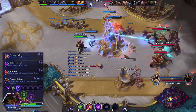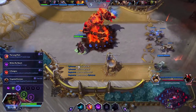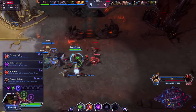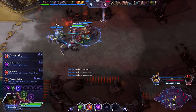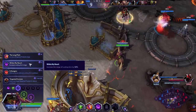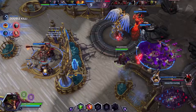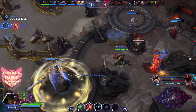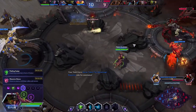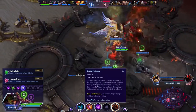Within My Reach is kind of my default pick at level 7 — it increases the range on your E, which allows you to position more safely, very important. So you can be way off in the back line and still be able to use your E to defend choke points. The Long Pitch gives a comedically long range on your W, but that's improving what I think is his worst ability. It Hungers reduces the E cooldown and restores mana each time you get a damage tick from Lurking Arm, but not as high impact as you really want.